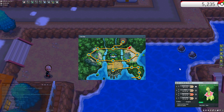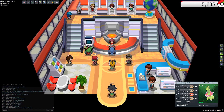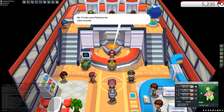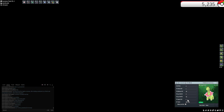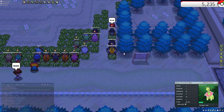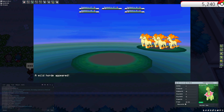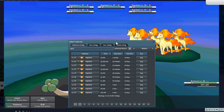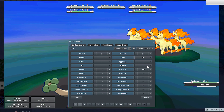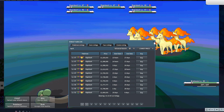There are some common shiny hunts tied to EV training spots. The place I was at with Rapidash gives Speed EVs. Because of that, a lot of people run into Rapidash while EV training, and searching Rapidash shinies on the GTS shows the lowest price at 13 million. Comparatively to the Ditto I showed earlier, 13 million is actually not that bad at all.